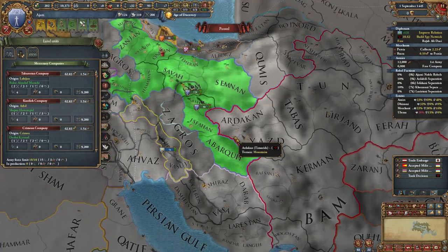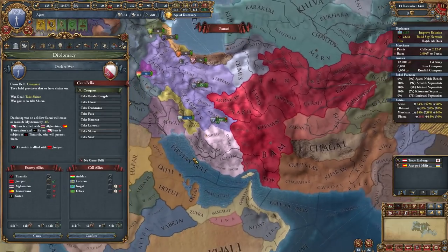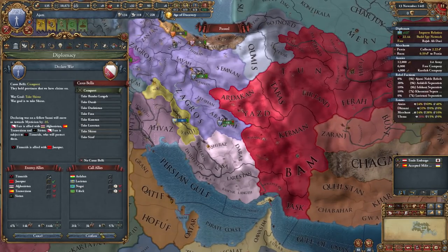I do want to get this war started as soon as possible, so instead of waiting I'm going to hire a couple of mercs. Now this stack has a three siege general, which should make things much easier for us. There is a slight problem — the fact that Jean Pour will join — but hopefully it's nothing too bad. Anyway, let's get started.